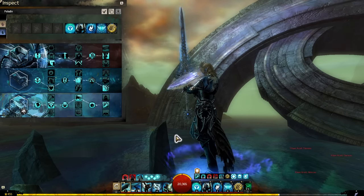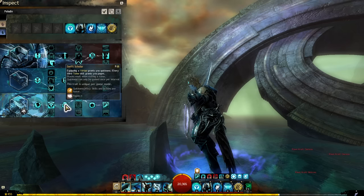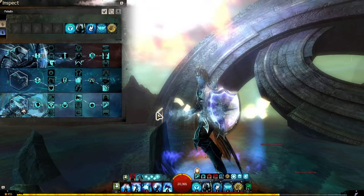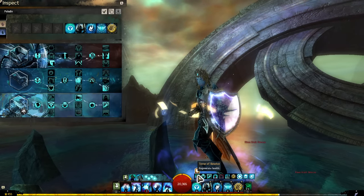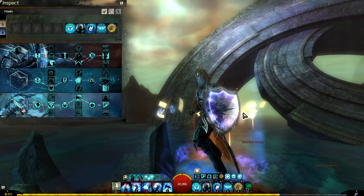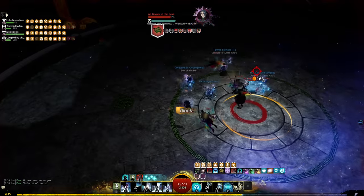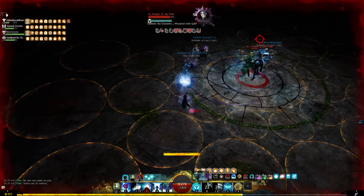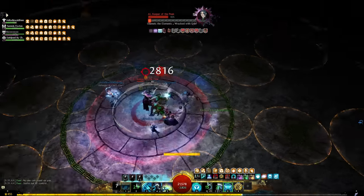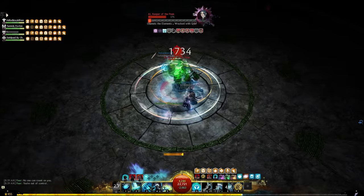Let's go over a trait real quick. Swift Scholar is going to give you an extra tome page when you use three skills in one tome. So if I go into a tome and use three skills, you'll see it's tracking Swift Scholar. If I use two it shows a two, and if I use a third I'll get an extra page.